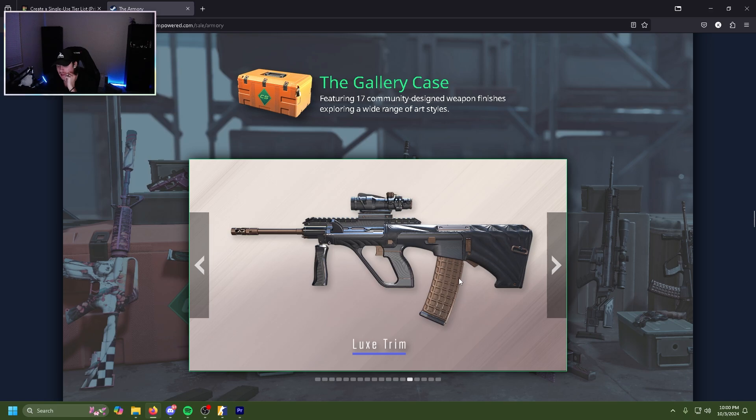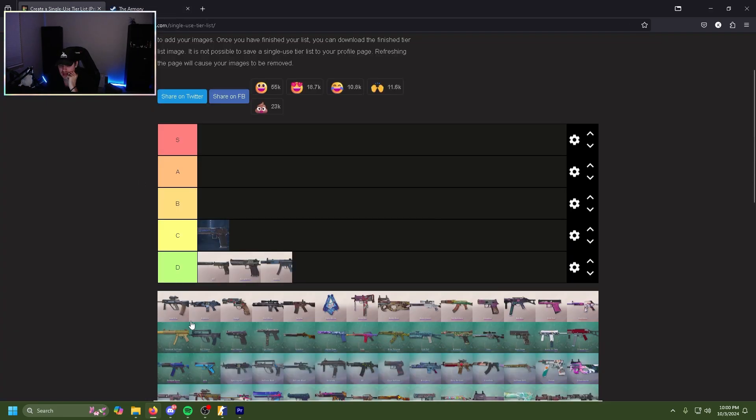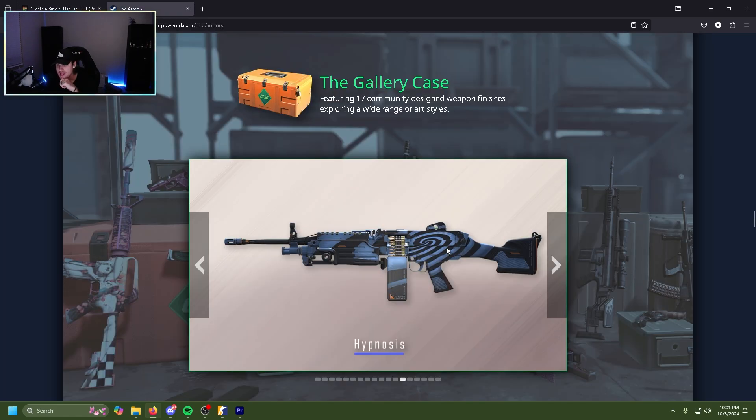Next we have the AUG Lux Trim and I actually like this. For a blue skin this is really nice — it's shiny, the gold, silver, the gunmetal gray, it's nice. It's honestly really clean. Throw that in C tier.